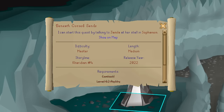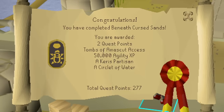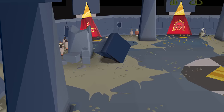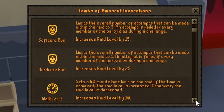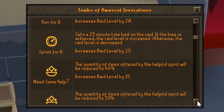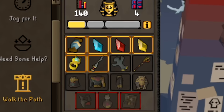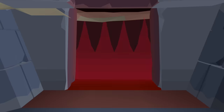Back in episode number 2, I completed the quest Beneath Cursed Sands, allowing me access to the Tombs of Amascut raid, and that is exactly where we're going to begin this video. The raid works on an invocation system, allowing you to increase the difficulty of the raid, and with that, also increasing the chance of getting a unique. Now speaking of uniques, here are all the items this raid has to offer.